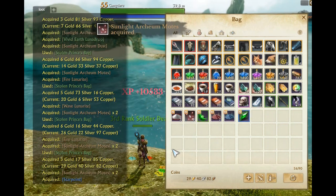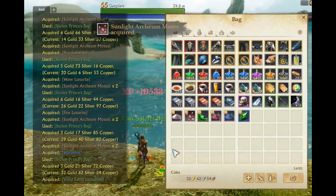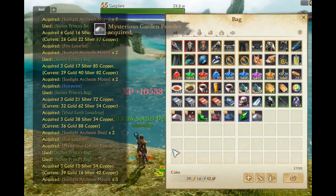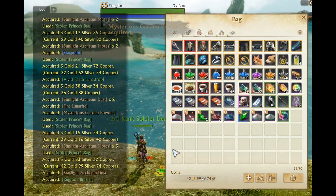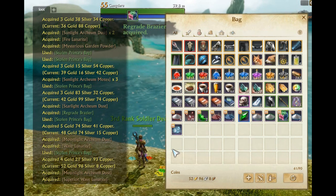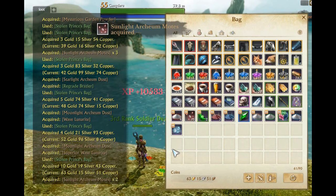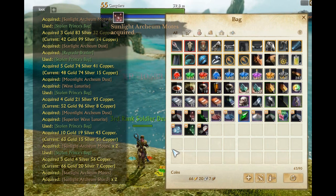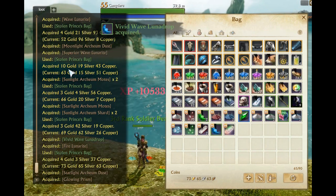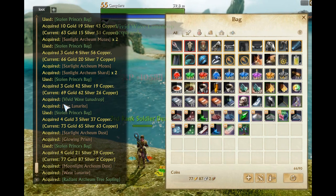Currently I'm really leaning towards the prince purses. We just started farming the librarian coin purses and they take a lot longer — almost two times the amount of time to actually farm. Wow, we got a big gold value right there: 10 gold in that stolen prince bag, that's a nice chunk of change.